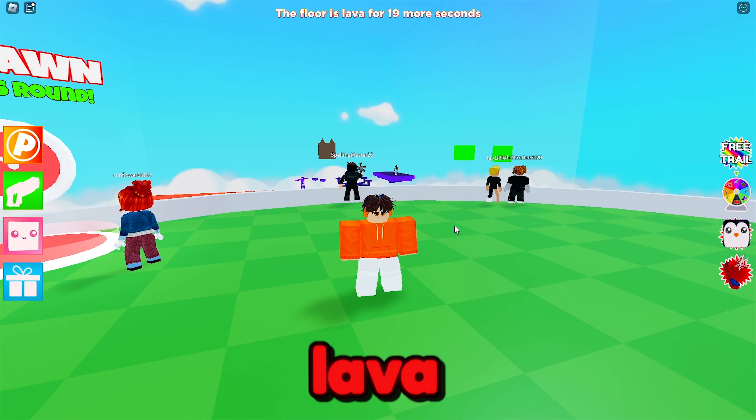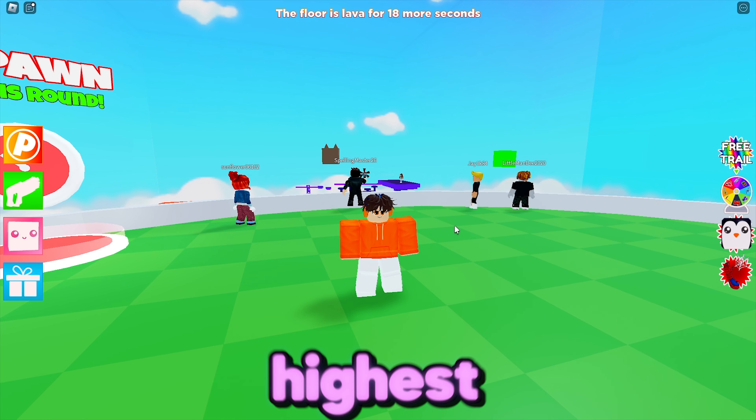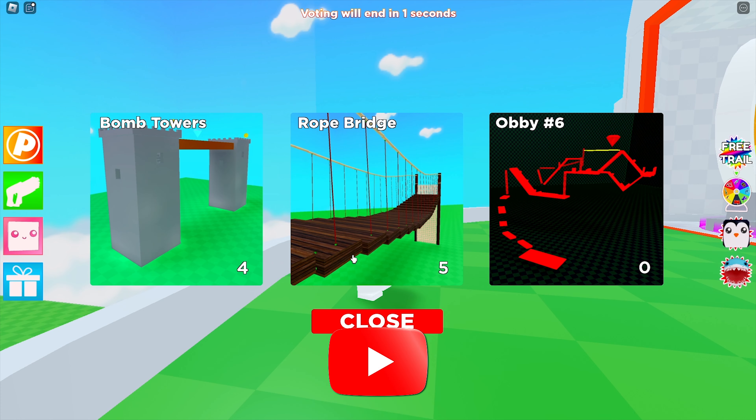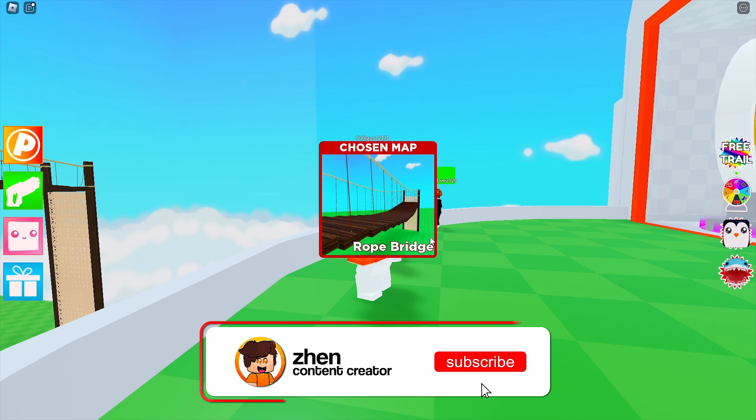Today we'll be playing the Floor is Lava in Roblox, where we have to climb to the highest point in order not to fall into the lava. Let's choose — okay, Rope Bridge, that's what everybody chose.